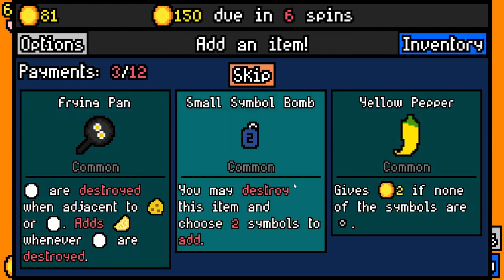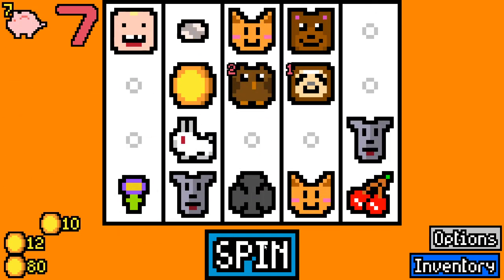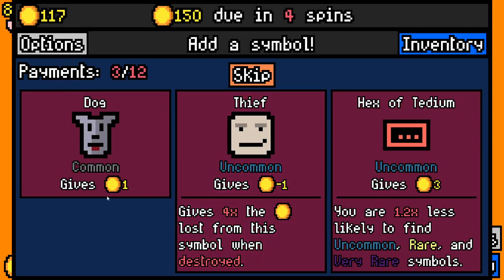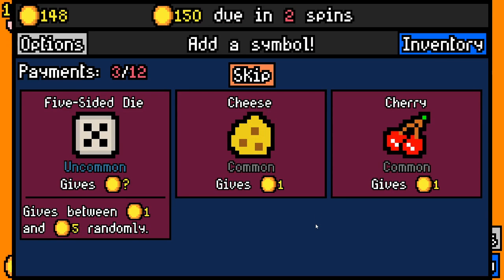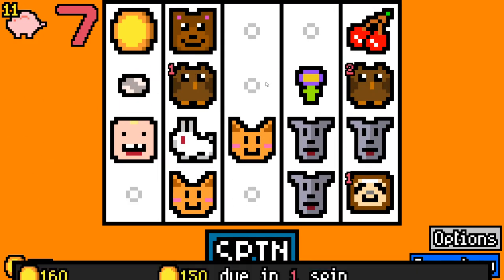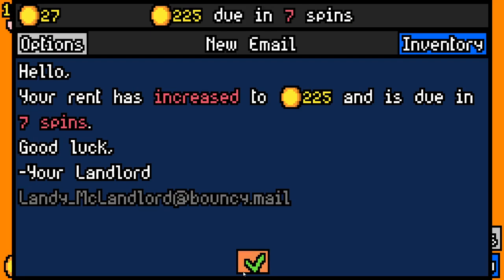We're going to skip on this one and take two symbols. Light bulb, shiny pebble, and key — let's take a shiny pebble and a wealthy capsule. This is a bit of a shoddy start, to be honest. We've got another owl, let's go for that. I'm kind of hoping for a Beastmaster right now — that would be the best thing we can get. We've not even filled up our board yet, which is kind of rare this early on. The Chemical 7 was one of the big reasons why we ended up paying rent.